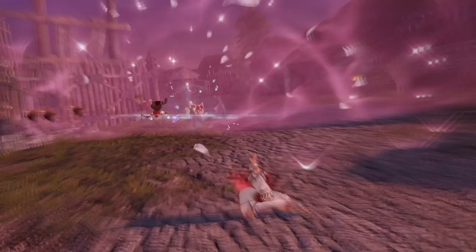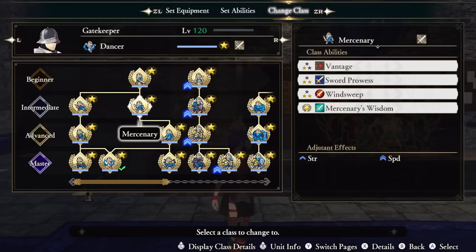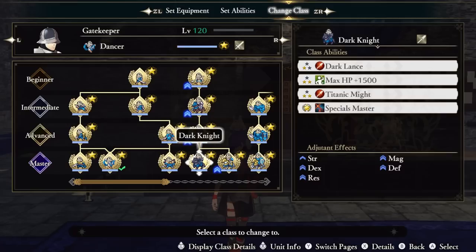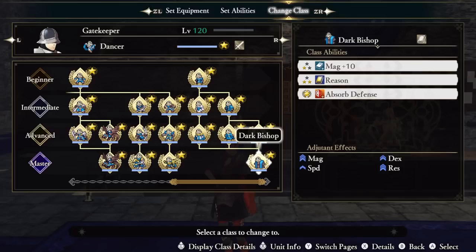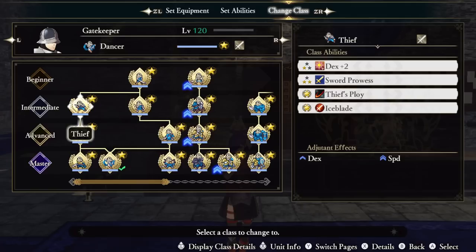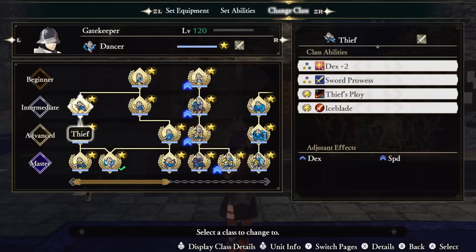As for where I got each ability: Sword Prowess is from Myrmidon, Thief, and Mercenary. Gather from Trickster. Proficient Wit Strike from Mortal Savant. Ranged Master from, I believe, Dark Knight — but if not, then it's Holy Knight. Undaunted, Heaviest Hitter, and Domineer from Wyvernlord. Special Dance from Dancer. Absorb Defense from Dark Bishop. Essence of Ice from Warlock. And Ice Blade from Thief.